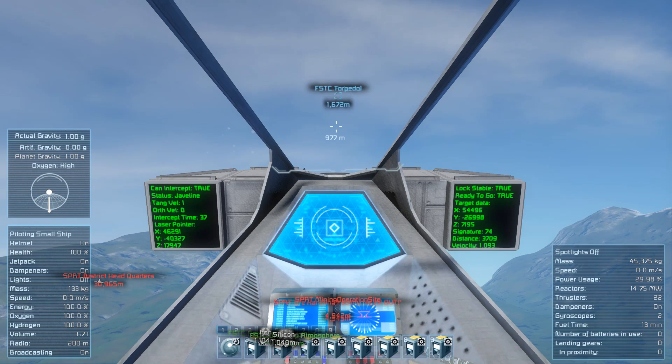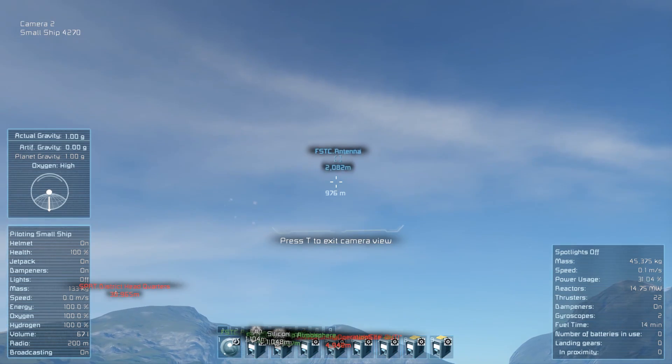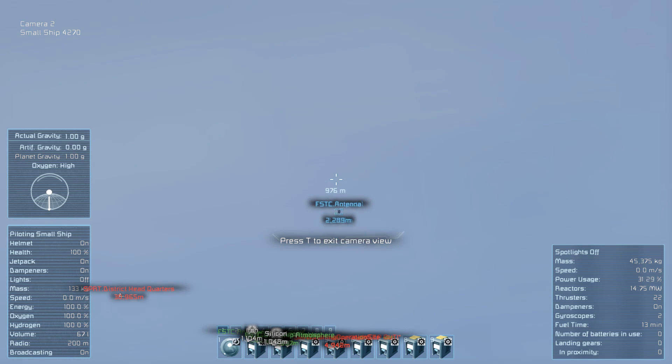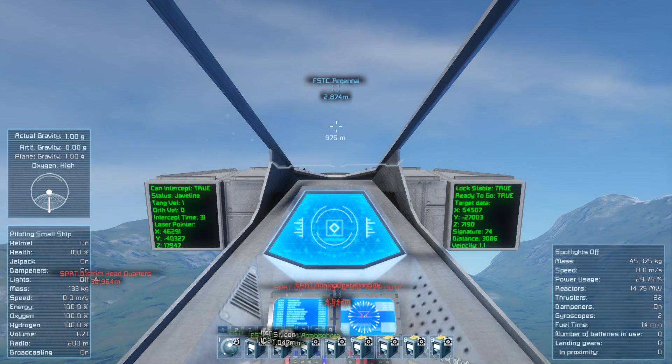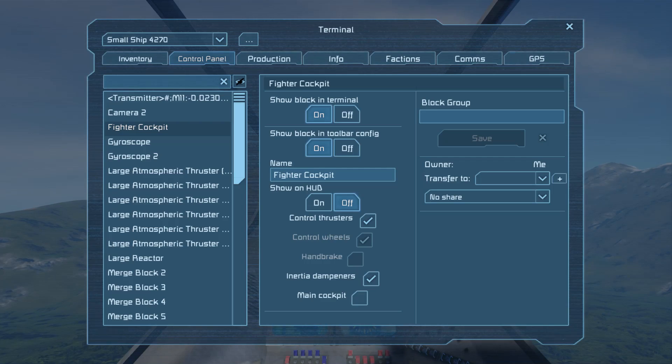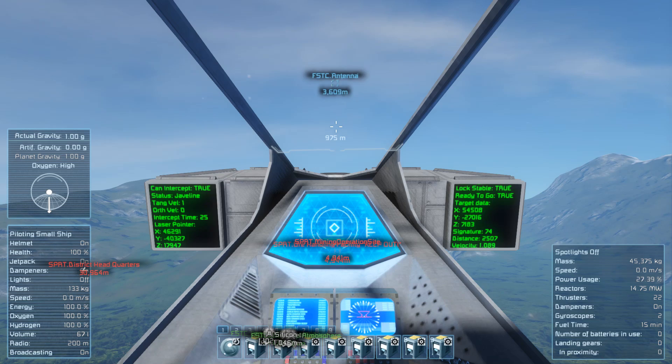This maneuver looks well-recognized and impressive, though it's very easy to calculate. I'm just reflecting the natural gravity vector from the vector to target, and receive a smooth parabolic trajectory. For some reason I cannot look through the frontal camera of the missile.